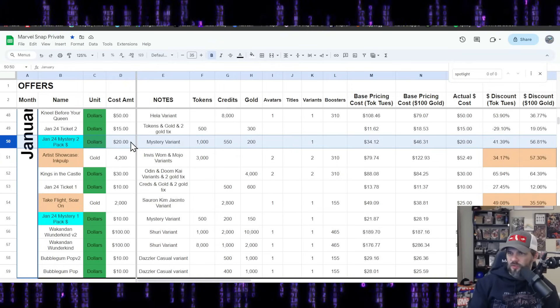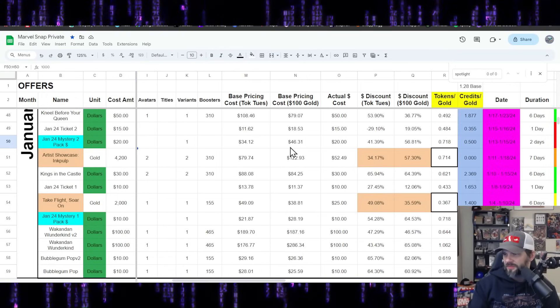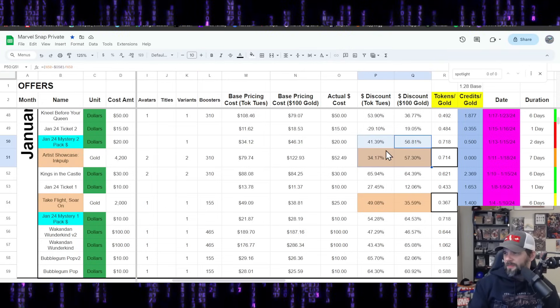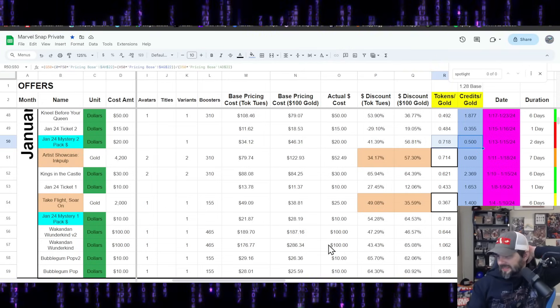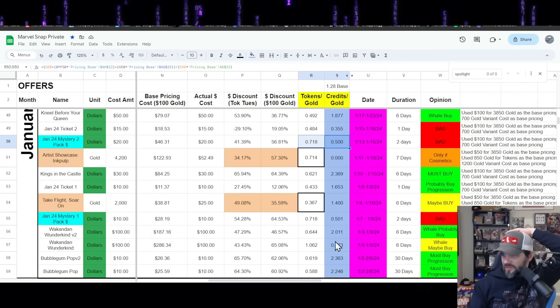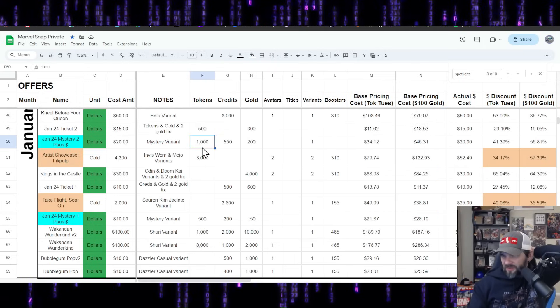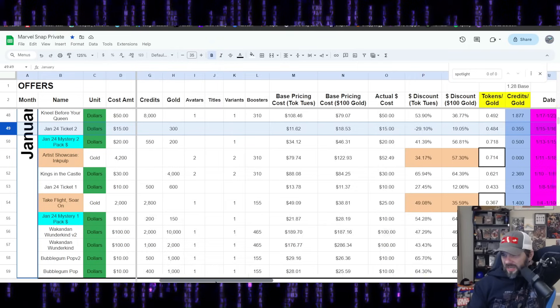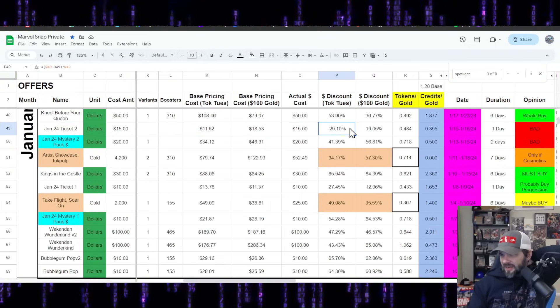Mystery 2 for $20: some tokens and stuff. Base pricing $34 to $46, percent discount 41 to 56%. I don't like the ratios — the tokens are there but I straight up call it bad. They might change it because of the tokens, but we'll see. Ticket 2 at $15: there's actually a negative discount in one scenario here. It's just bad — don't buy that one.